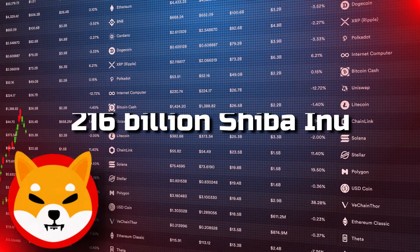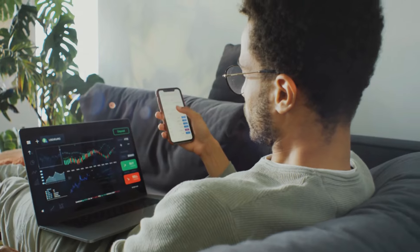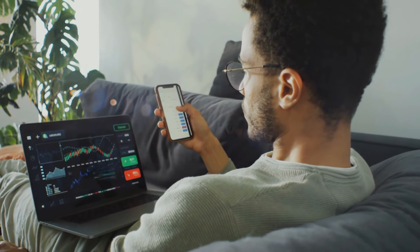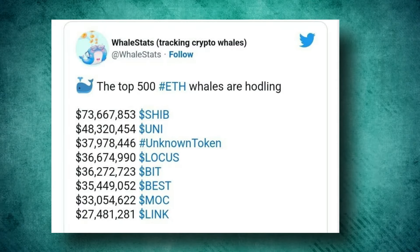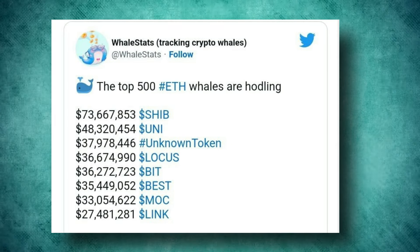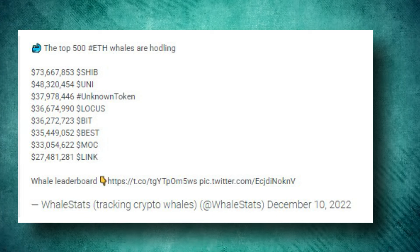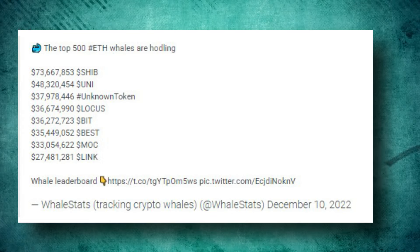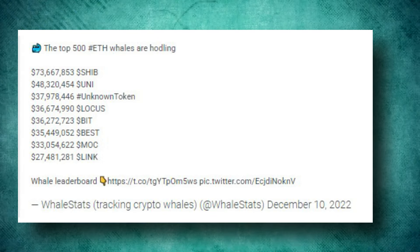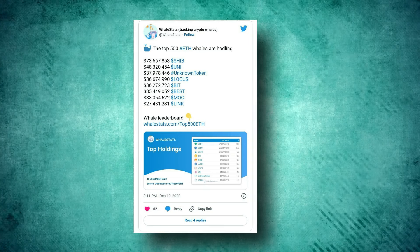This sum is the equivalent of 216 billion Shiba Inu at the present SHIB exchange rate. Over the past 24 hours, the average SHIB balance of whales has risen by 1.43 percent. The top 500 ETH whales are holding $73,667,853 in SHIB, $48,320,454 in UNI, $37,978,446 in an unknown token, $36,674,990 in LOCUS, $36,272,723 in BIT, and $35,449,052 in BEST.